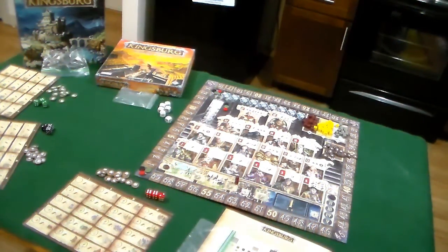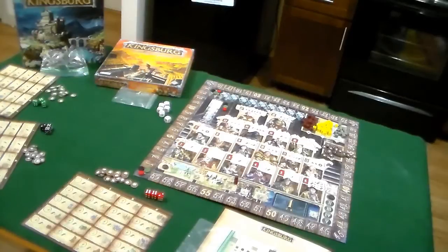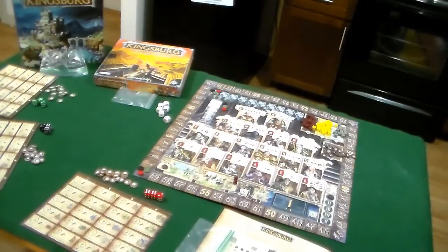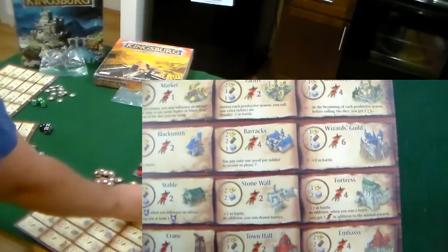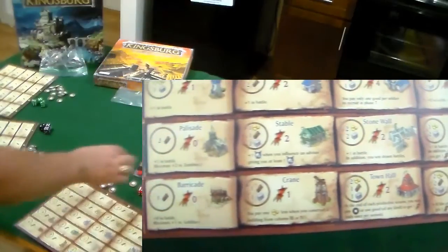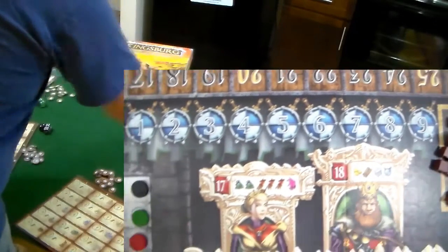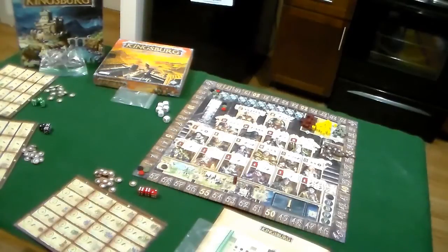We're set up and ready to play Kingsburg. It may look complex, but I'll go over every aspect. We have the main board within reach of everybody. I'm playing with three players — the minimum without a dummy player. Everybody gets one of these play mats, a bunch of markers to indicate what buildings they build, three dice in their color, and three wooden discs. One disc tracks the victory point track, one shows turn order, and one tracks how many troops you recruit each season.